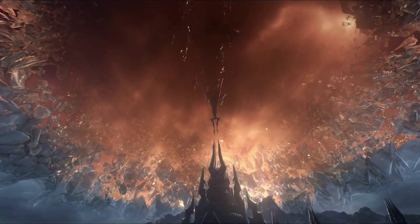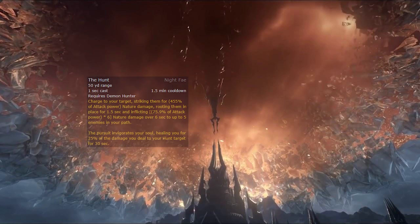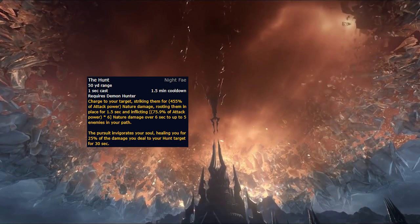Moving on, we've got the Night Fae, who provide Demon Hunters with The Hunt, a 1 minute cooldown causing you to charge at your target, rooting them and putting a dot on up to 5 enemies in your path. You also heal for 25% of the damage dealt to your hunt target for 30 seconds. This ability is very strong in single target, competing with the extremely synergistic Kyrians, however it definitely falls off in AoE by comparison. You also don't usually get to make use of the full 30 second healing buff in dungeons, as packs don't tend to last too long, making this much better suited to those of you who only care about raids.